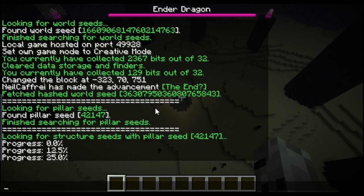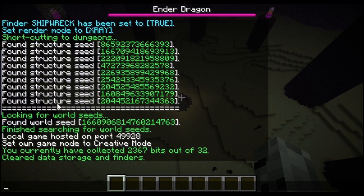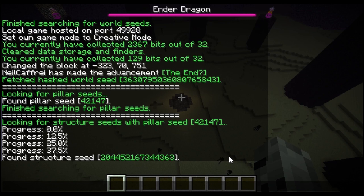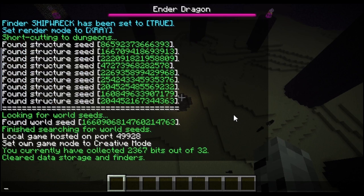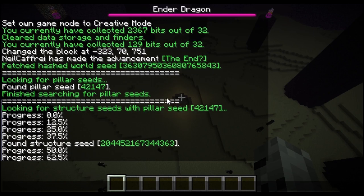It's quite slow compared to the new method. You can just hang out in the Nether and it will get you the seed. But this is useful because sometimes you just want the End seed specifically. You just need to go to the pillars, get the End seed, and you can get the seed from the End — which will not be the same as the overworld one. Let's wait. As you can see, we finished searching for the structure seed — we found only one, so that's good.